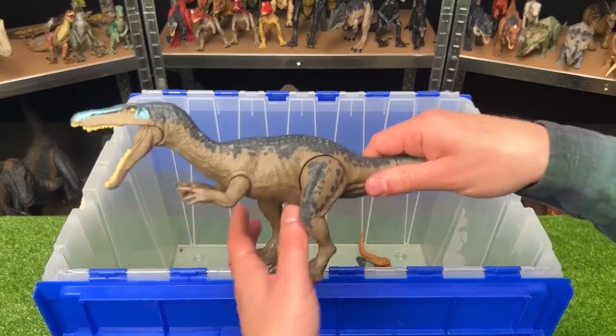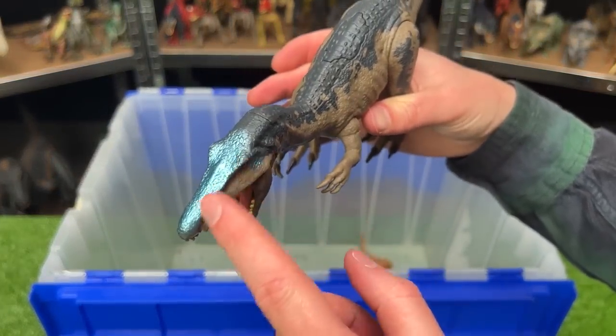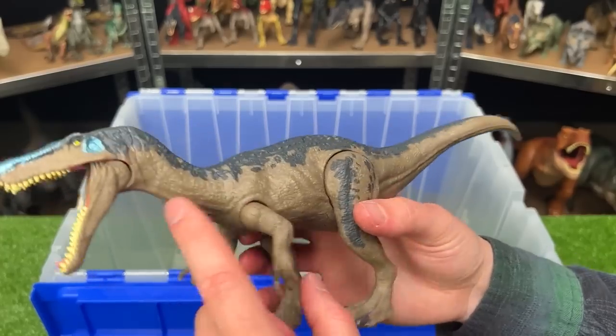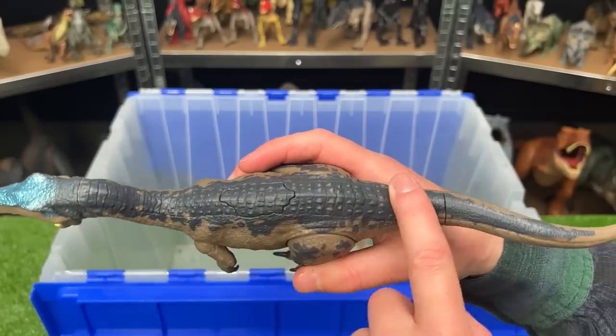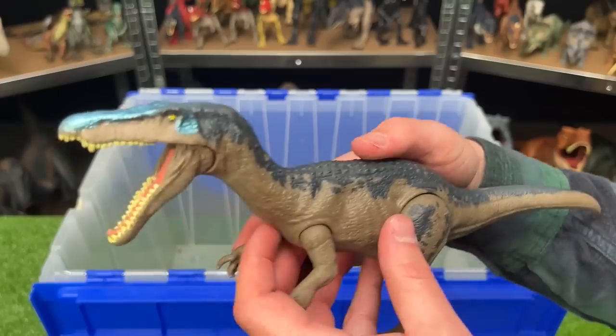Check it out, another Baryonyx figure. This one has the bright reflective blue coloring on the top of its head, while the rest of its body is a soft brown color and a dark gray-blue detailing along the top. And it's got the action button on its back for the jaw.